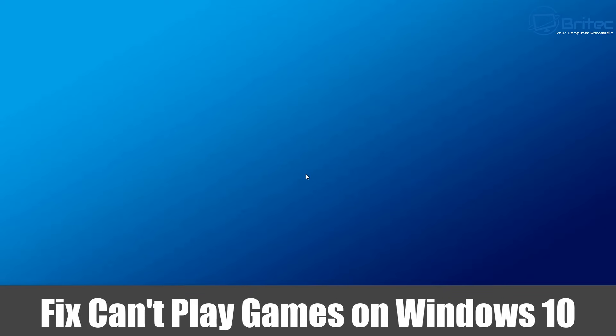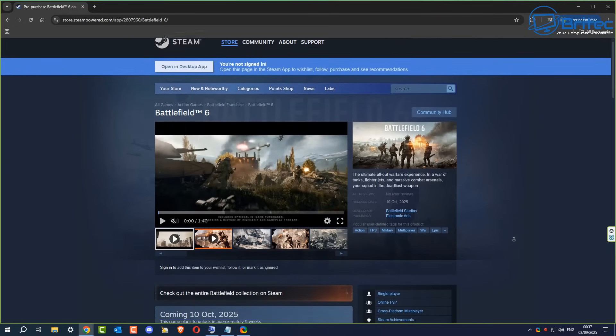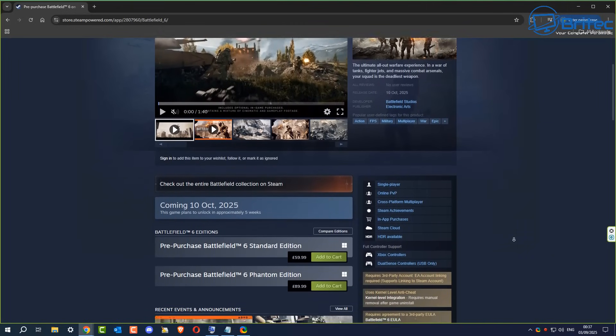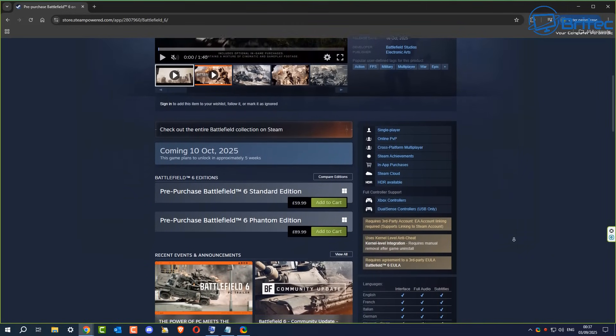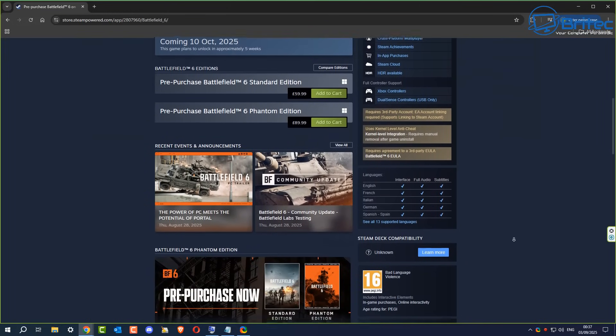Welcome to another video on fixing the can't-play-games issue on Windows 10. If you've got Windows 10 and you're looking to play Battlefield 6 or other types of games on your Windows 10 machine, this video is for you. You could use this on Windows 11 as well, but we're concentrating on Windows 10 today. Modern day games have certain system requirements and we're going to go through some of that here.